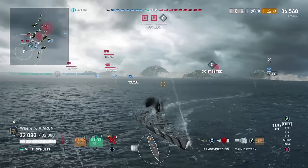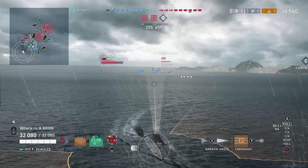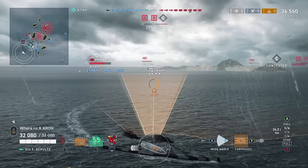Here, what we're doing is trying to allow our teammates to be the battering rams. We do have an Italian battleship sort of doing the right thing. Unfortunately, I wish he would have just waited a little bit longer — we could have allowed more of these ships to focus on him and get themselves into position. But here we're also just throwing out torpedoes. Torpedoing, like we've mentioned before, is complete guesswork.